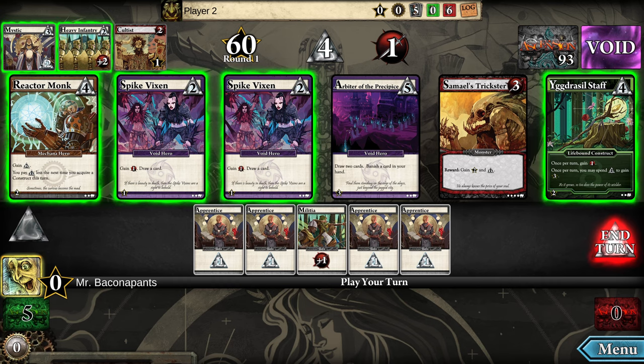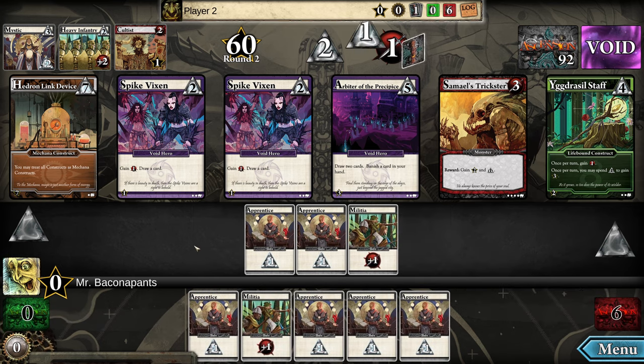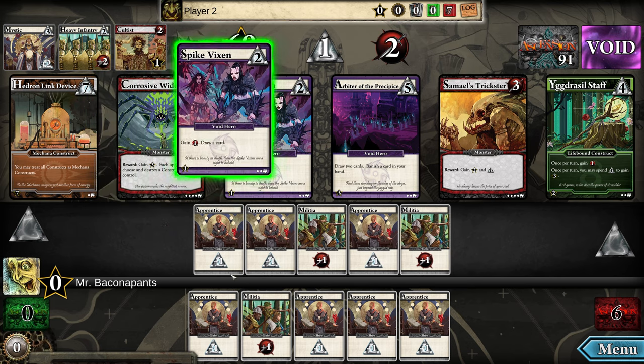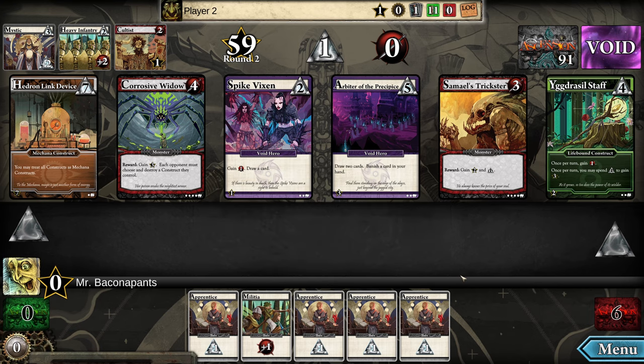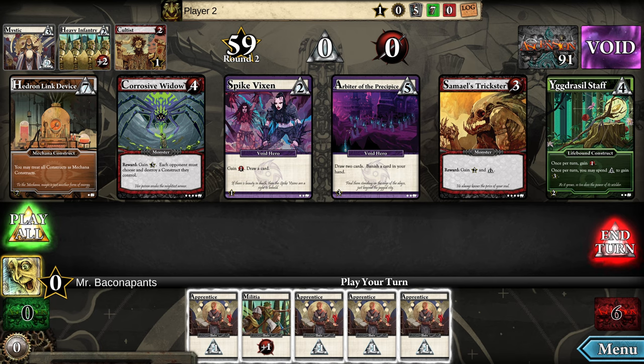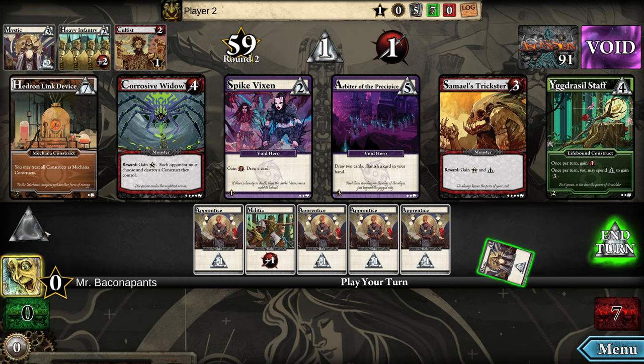I'm going to try a Mechana strategy this game. I can't really buy anything with my one attack, so I'll end my turn. Next turn I need to go for more money for the Mechana strategy. I could buy one of those, but then I have nothing left, so I'll end the turn again.